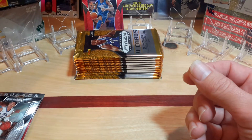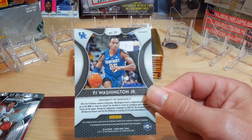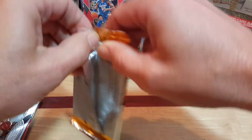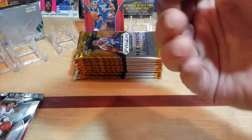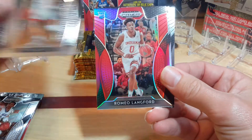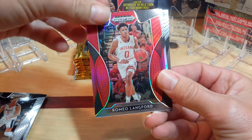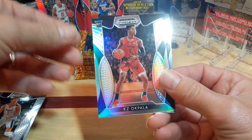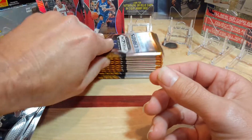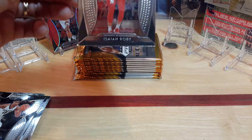Let's take a look at the red PJ Washington. I'm sure it's not numbered - normally it's the lime green and different colors that are numbered. Pack two: Kyle Guy, looks like we got a silver, Romeo Langford red - sweet - a KZ silver, and Brandon Clark. Let's try to pull at least two or three Zions out of this; anything more than two out of a mega box is a bonus.